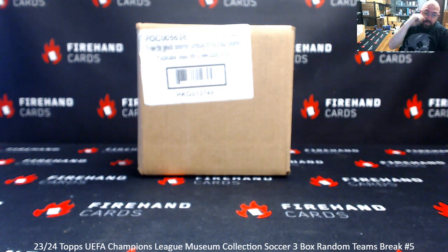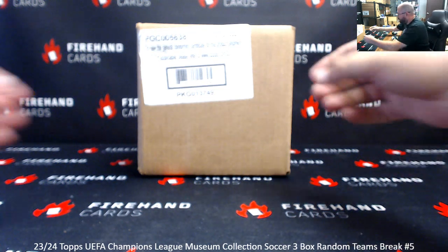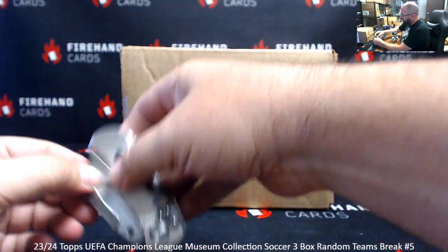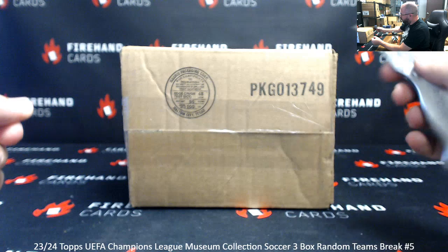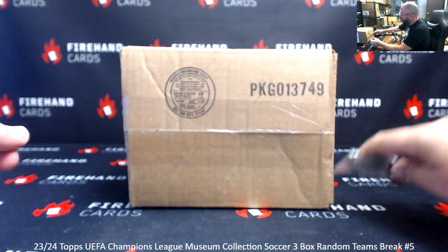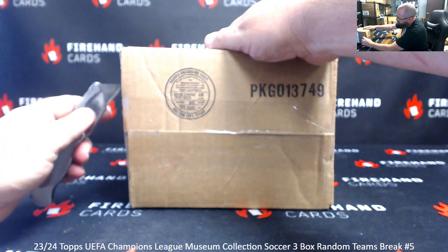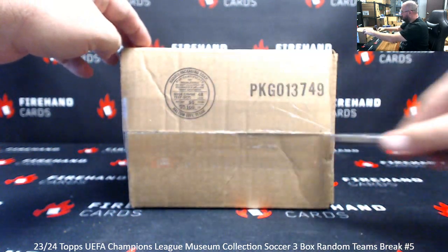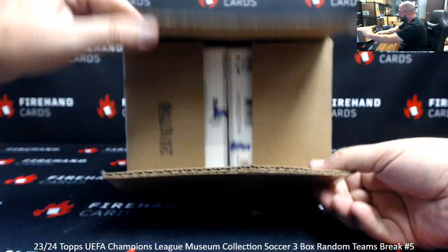Alright everybody, we're doing 23-24 Tops UEFA Champions League Museum Collection Soccer. This is the start of our new case here — it's the Reeboks Ram Team's break number 5. Thank you for joining in and thank you again for your support of Firehand Cards, we appreciate you guys very much. This break is eligible for our Soccer True 101 Bounty — simply pull a 101 that is not a printing plate and you will win that store credit for yourself. Bounty is at $300 currently, and the last time we busted that bounty was in a museum break.